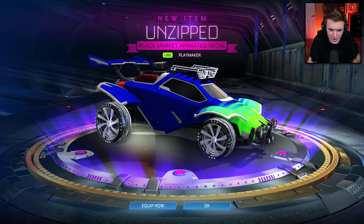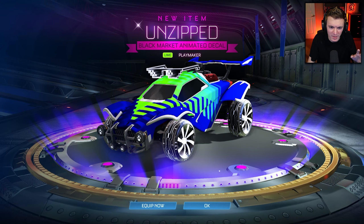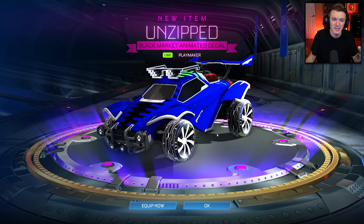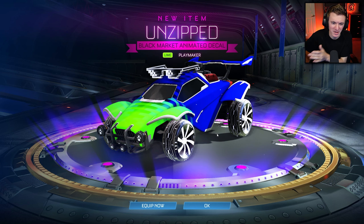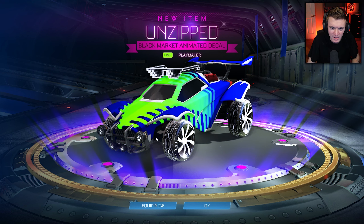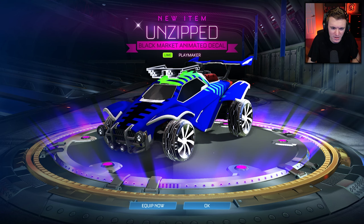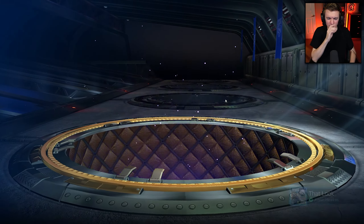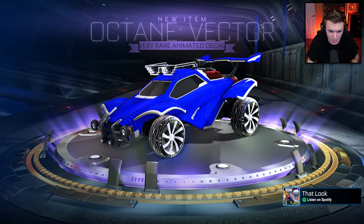Lime Unzipped — hey, that's not bad. I really like the gradient with Unzipped with the painted versions, because if you have two different primary and accent colors and then an even different painted color for the Unzipped, the three colors how they mesh together with the zipper — it just looks so good. I'm not a huge fan of the zipper effect and how it looks, but the colors mixing together is the important part.